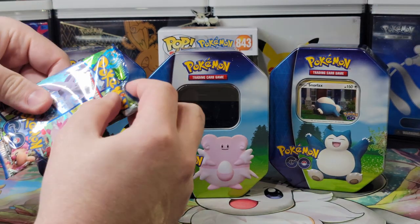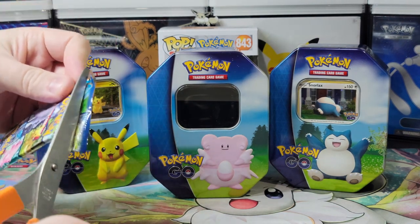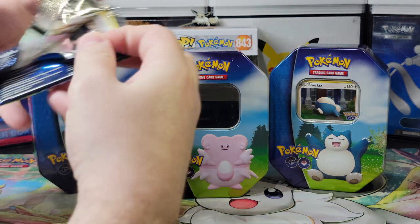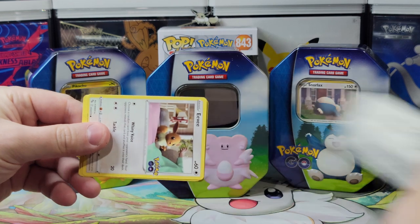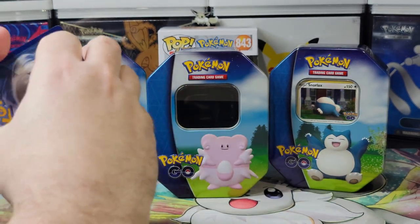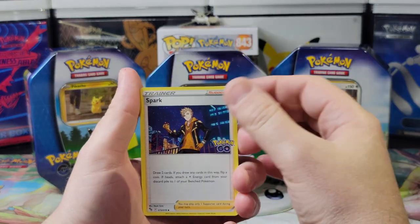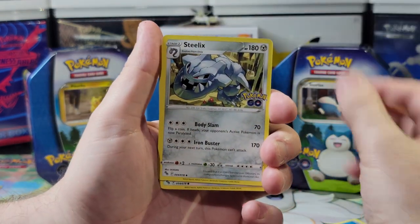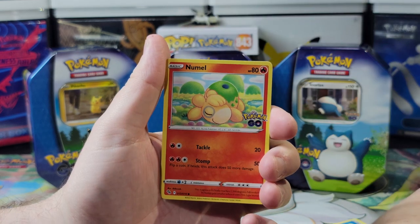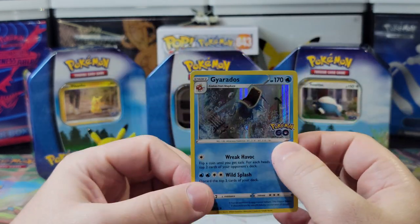Alright, let's see what the Blissey gives us with our first pack. I'm looking for a Mewtwo alt art V — I am always looking for a Mewtwo alt art. I want rainbows today. We got a water energy, Spark, Chansey, Steelix, Charmander, Ivysaur, Numel, and a Gyarados — real nice. Let's wrap up that Gyarados.